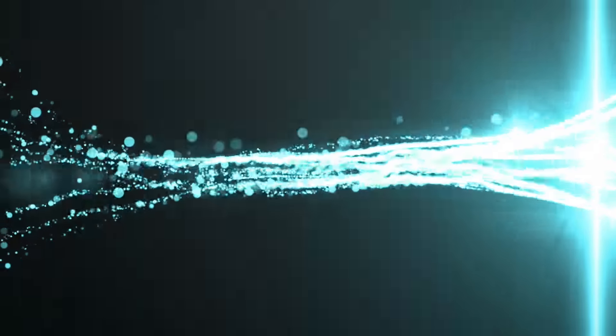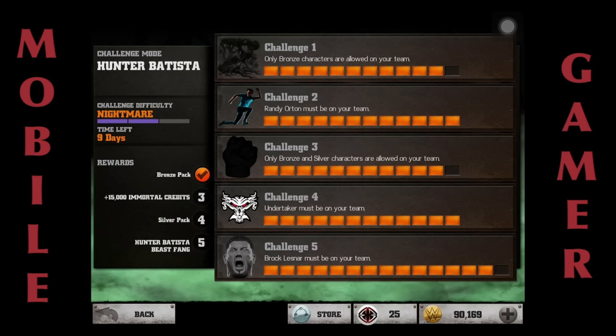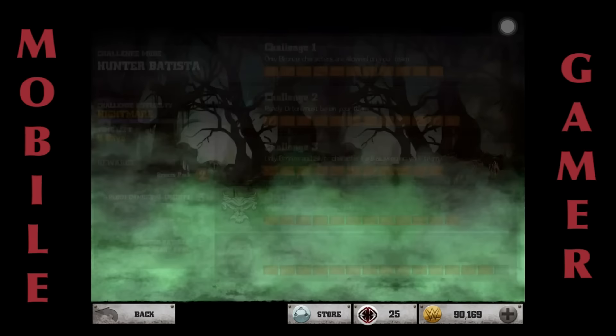What's up gamers, we're back with another WWE Immortals video. Today we're doing the Hunter Batista Nightmare Challenge mode. I've gone through all the stages and this is the very first time I've done the Nightmare Challenge with the Knight gear. The Knight of Champions gear is so broken and so good — I've been using it all the time. But on the last level, Challenge 5 with Brock Lesnar, third finishers are disabled, so I won't be able to use it. Before that, we're going to do the bronze and the silver and I'll show you my teams.